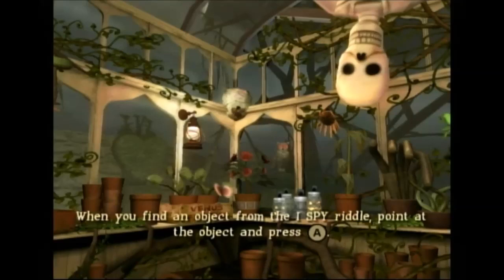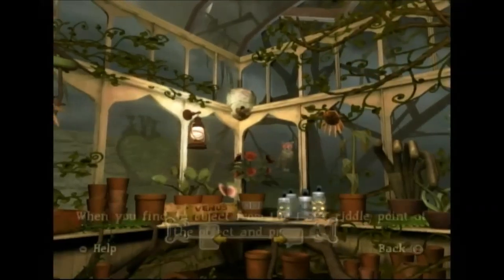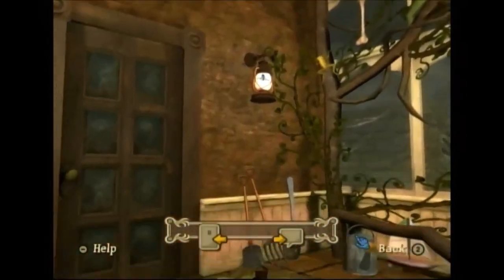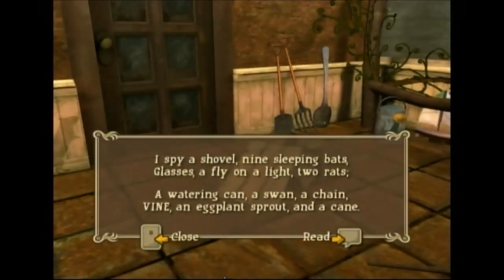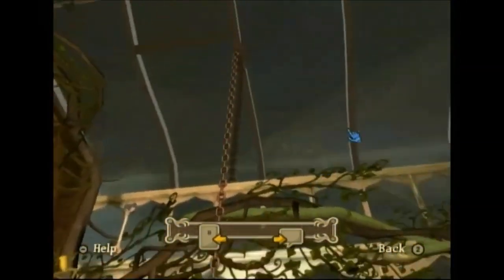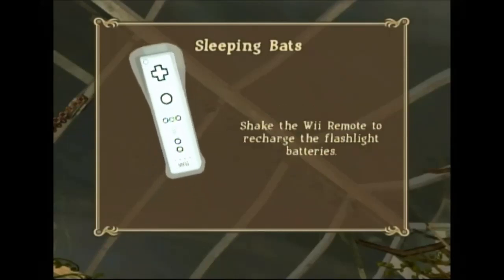Now press the B button to start looking. When you find an object from the I-Spy riddle, point at the object and press the A button. To shine your flashlight at a waking bat, he will go back to sleep. Shake the Wii remote to recharge the flashlight batteries.